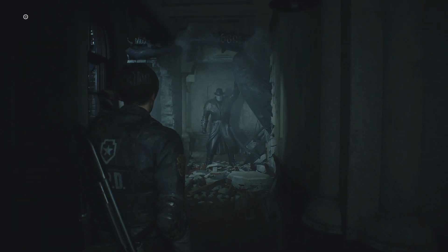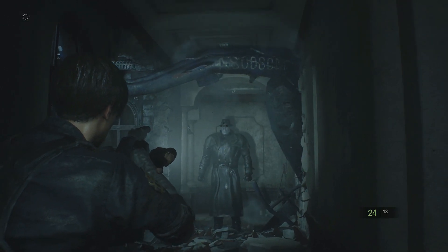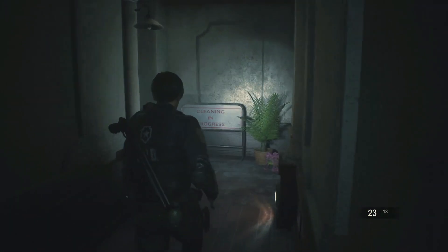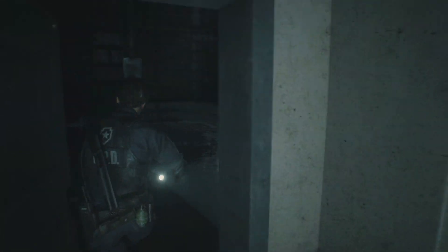Once you've done that, go inside and Tyrant will appear. Now simply aim for his hat and shoot it off. If you don't do it here, don't worry — you'll get plenty of opportunities, as he relentlessly chases you for a good portion of the game.